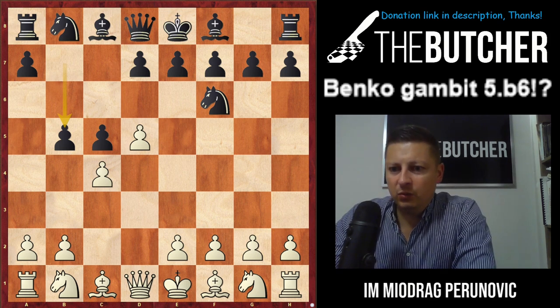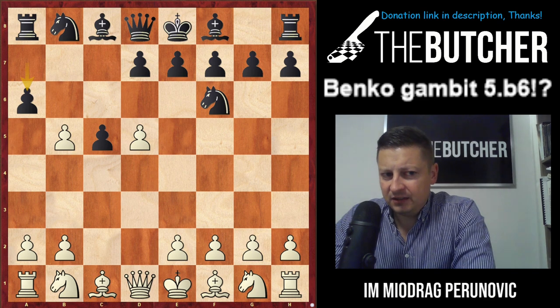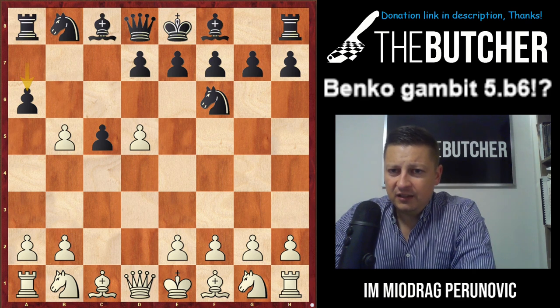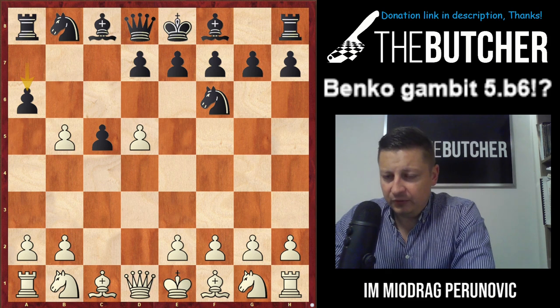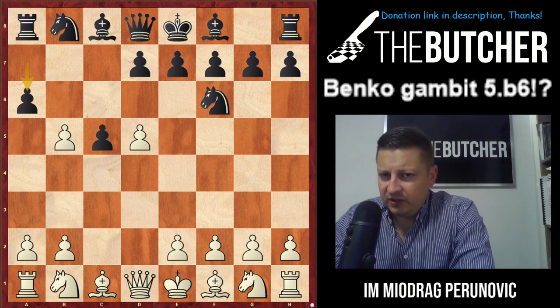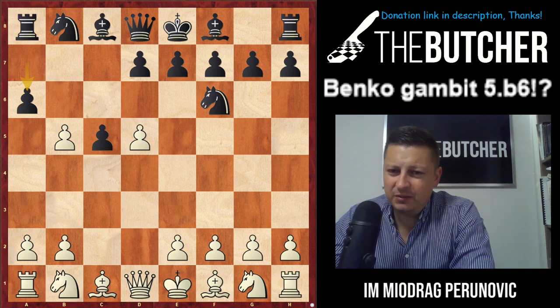So what am I going to suggest you play here with white? Take on b5 of course, and then they go a6 — that's the main line. But I don't want to show you anything else but a very positional approach and line that was used by Karpov in the past. In this lecture I won't insist too much on deep analysis; I'm going to show you five or six games and based on these model games, try to convey the main ideas and a better feeling for the position.